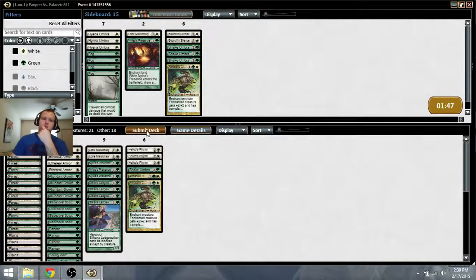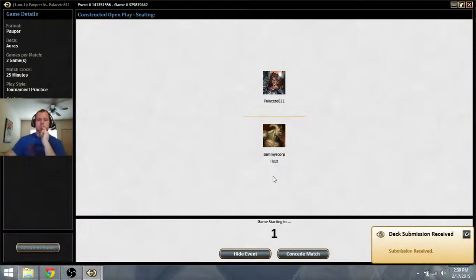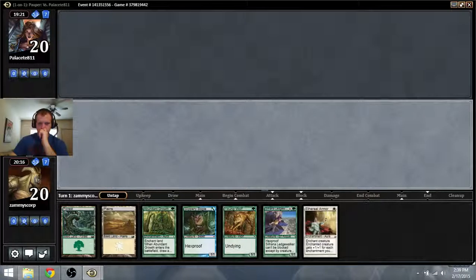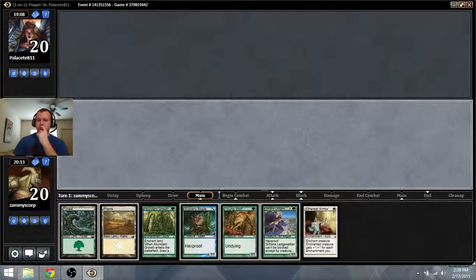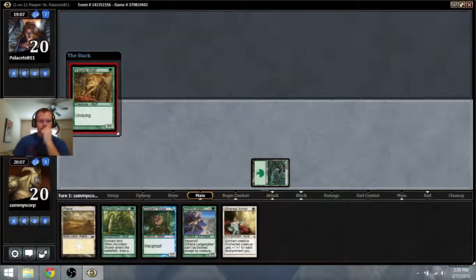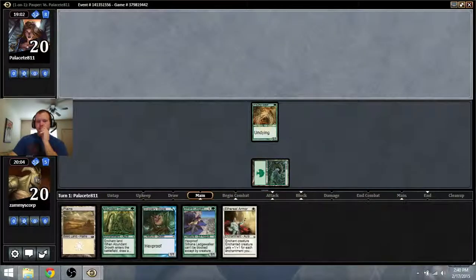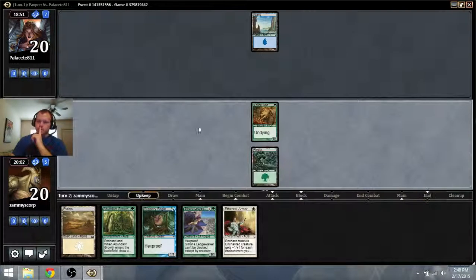Akadis is going to probably side in more. I just want more creatures - I think that's a solid strategy: overload his removal, because he probably sides out spot removal and brings in sac effects. He probably brings in Duress, so he gets to take Ethereal Armor here, because I'm probably going to play Abundant Growth turn one. Could curve out Young Wolf into Leadwalker into Boggle plus Abundant Growth. I think that might be a smarter way to do this. I don't like Brainstorm - I like Ponder and I like Preordain, because you can get Brainstorm locked really easily.